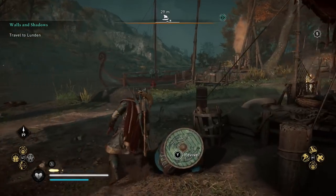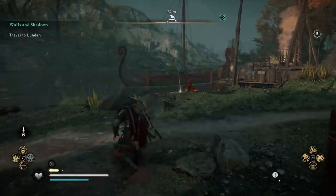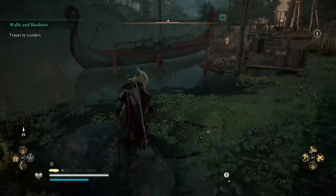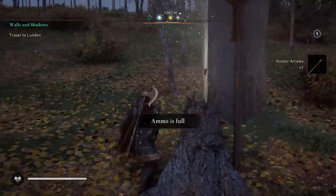A top tip from viewers: to kill zealots near water, call in your ship and let your crew's arrows do the job. You can also almost drown zealots by positioning the ship directly over them. This obviously only works for zealots near the water.